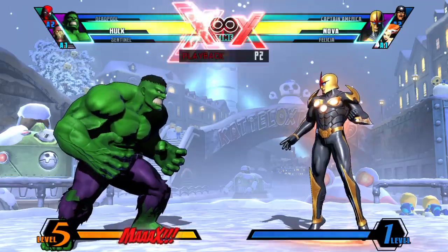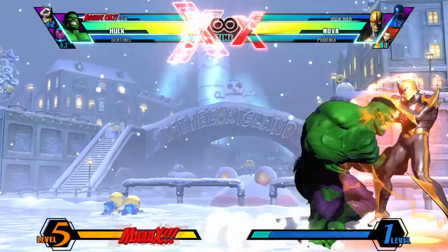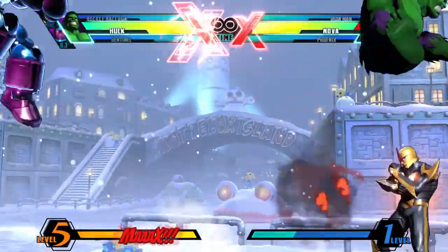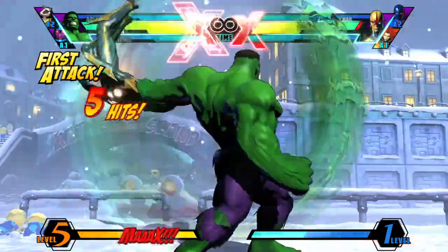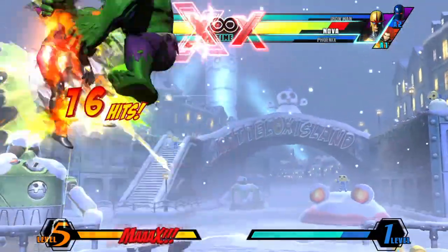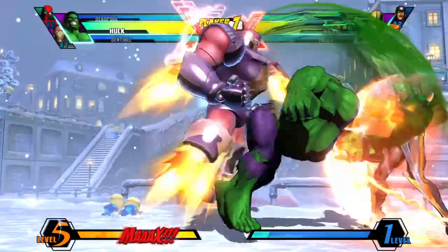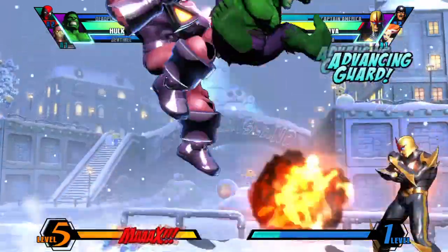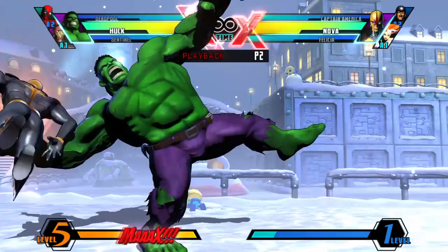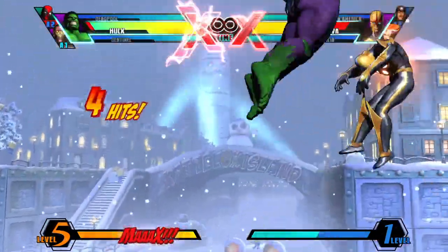The game plan with Hulk is generally going to be having a good assist to help him start his pressure — assists that help him use Gamma Charge safely and get close so he can apply his insane armor pressure. Hulk doesn't have as many ways to open the opponent's defense up like Nova, but he doesn't even need that. All you need is to approach and pressure the opponent until he gets scared and presses a button or makes a mistake, and Hulk's armor will give you the hit.